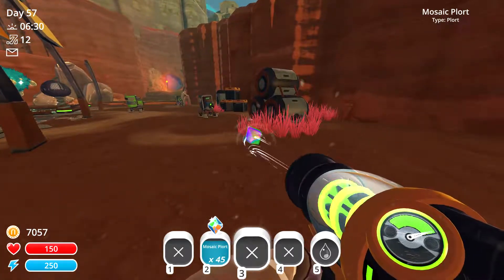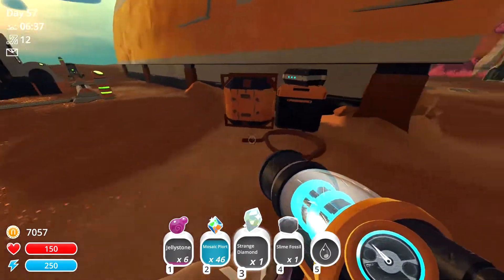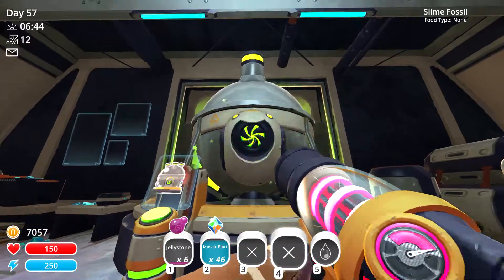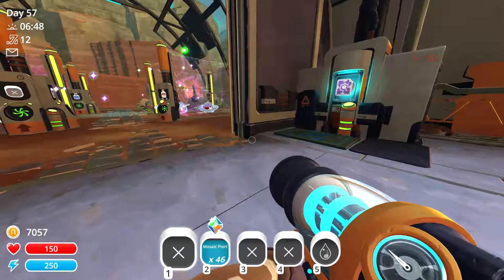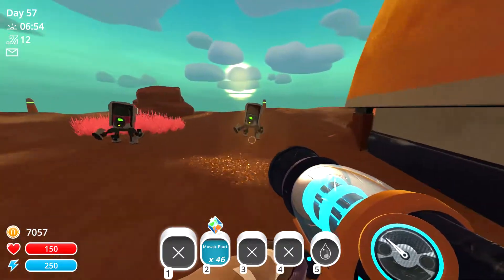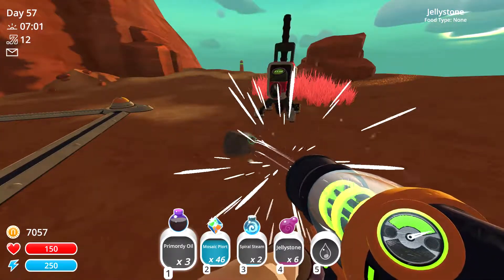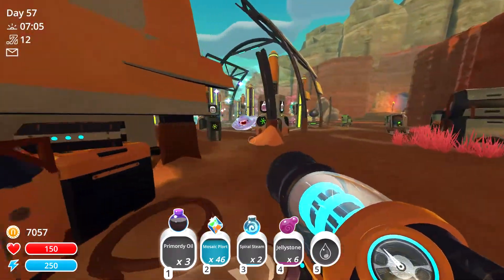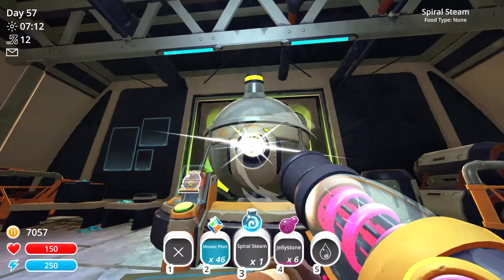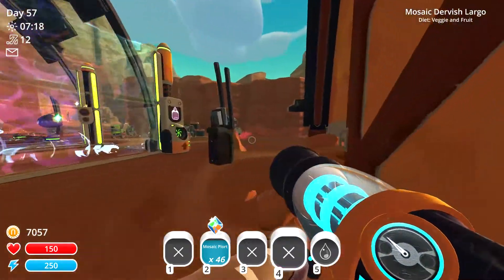There's another mosaic plort on the ground. Strange diamond - that's good stuff, we need that for a few things. I really want to be able to make a personal teleporter so I can get back to that new area a lot faster. Okay, I gotta empty my pockets here. Now I also want to grab that other upgrade before we forget - there's an upgrade here.